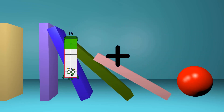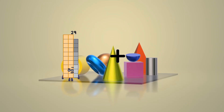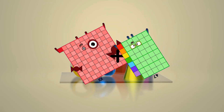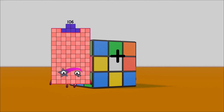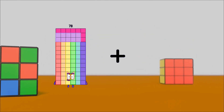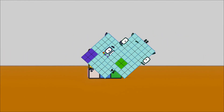14 plus 91 equals 105. 101 plus 47 equals 148. 11 plus 37 equals 48. 56 plus 54 equals 110.